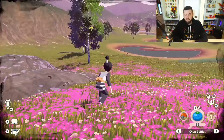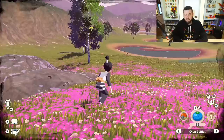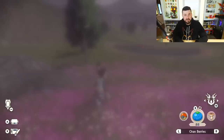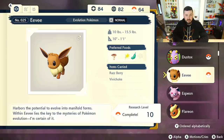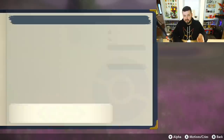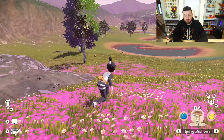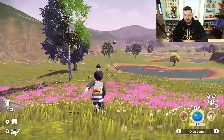That Eevee over there - its catch rate is a little more difficult and not exactly guaranteed with a Pokeball. I can pull up Eevee's Pokedex entry and right here you'll see its preferred foods include mushrooms, wheat, and beans. If I throw out a regular berry it'll be a little easier to catch, but if I throw out a plump bean - its favorite food - that'll be even better.